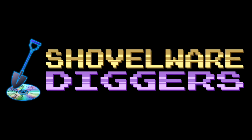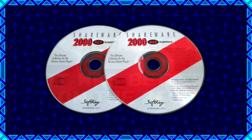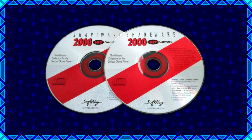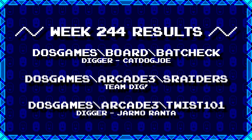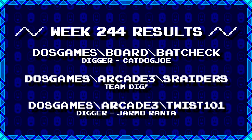Welcome to Shovelware Diggers. Our dig team is currently excavating the Softkey Shareware 2000 Hit Games 2CD Collection. You can find a link in the video description listing the entire directory structure of this archive. Here's what our diggers have for week 244. For more information on how to join the dig team, simply follow the Patreon link in the video description.